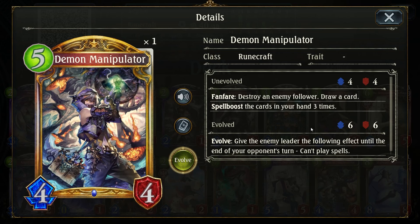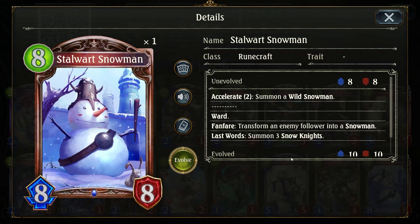Then we have Demon Manipulator for counter-spell based decks, for example Mysteria Rune as well as Castell. And then we have Starward Snowman, which you honestly just replace with Odin, but I chose Starward Snowman because he's cool — he's a chill dude. He counters Last Words Shadow because you can transform an enemy into a Snowman, and anything that has followers that transform deals with it really well.